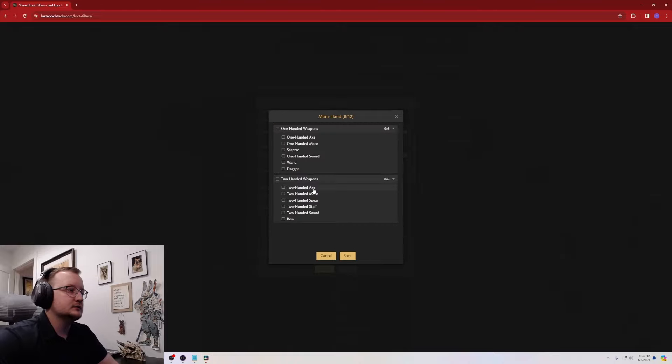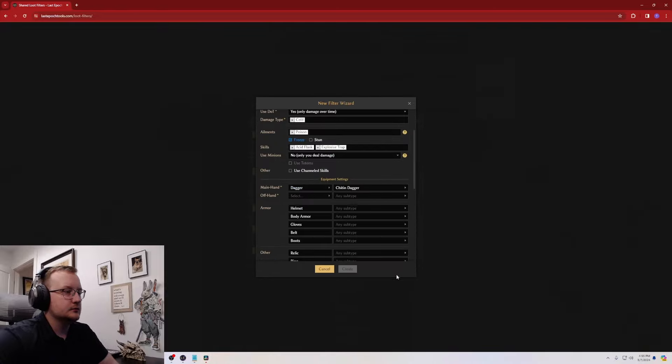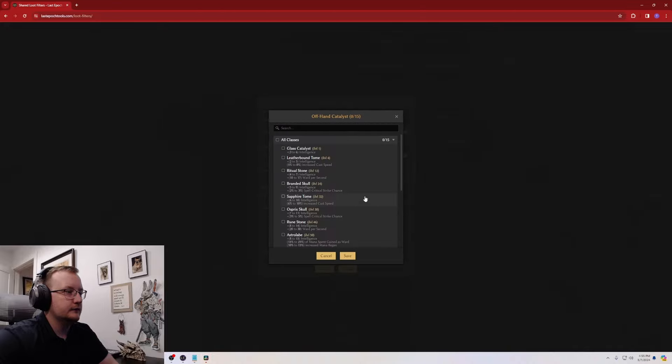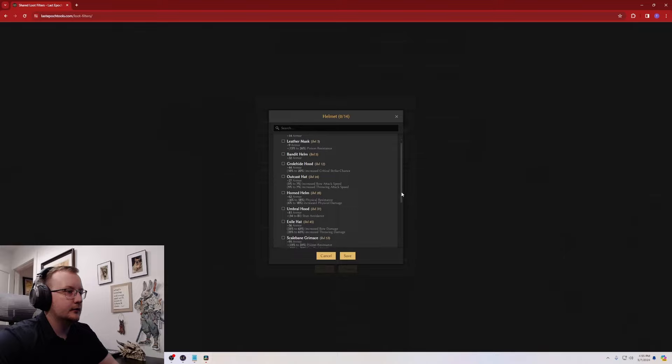Once you get down to equipment settings, this is where you choose your base types. We use daggers in this build, so we click dagger. For subtype, we use the chitin dagger because it has a chance of poison on hit — that's what we use. You can look through all the different bases and select all the ones you want to see. For offhand, we use offhand catalysts, so we'll just save. For this slot we use a unique, so it doesn't matter — we'll leave that blank. For helmets, we also use uniques, but you could go down and set alternatives, like the blood visage for damage over time.